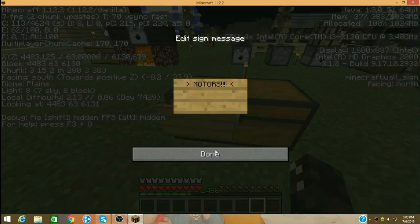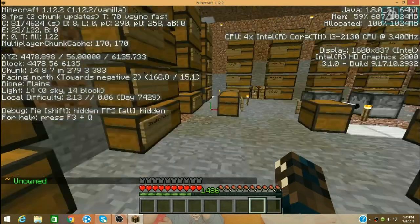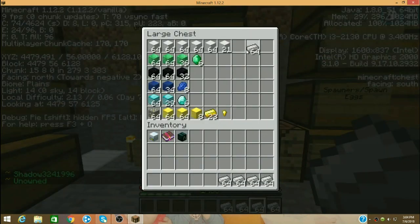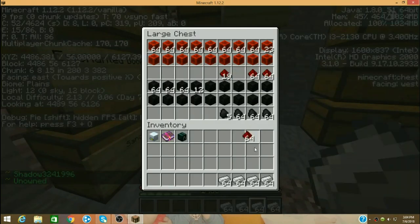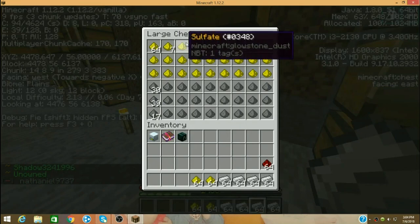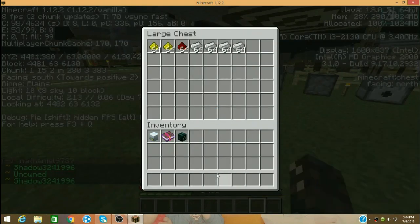Motors! Alright, so let's get our supplies. First up we're going to need to get a chunk of iron ingots, so let's get all of them — four stacks exactly. Also, one stack exactly of redstone. And then we're going to come over here and get two stacks of sulfate. Then we'll chuck them all in the chest up there and keep going.